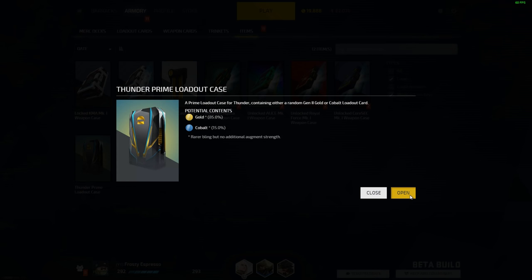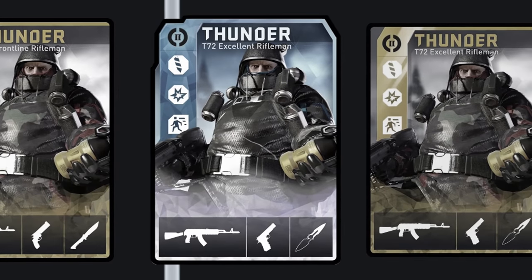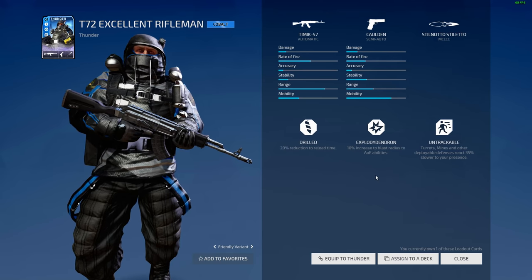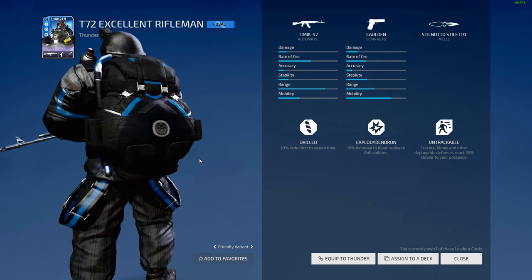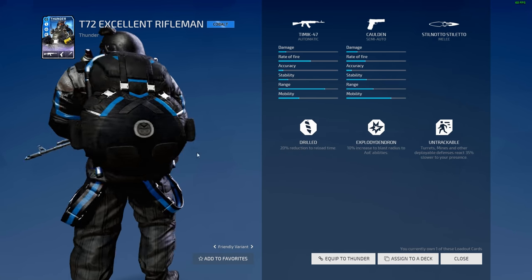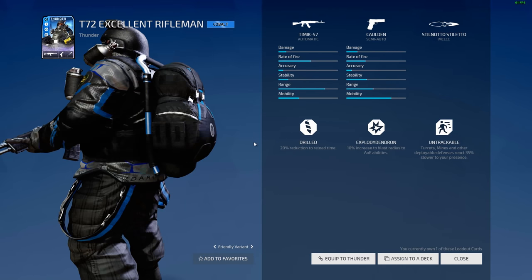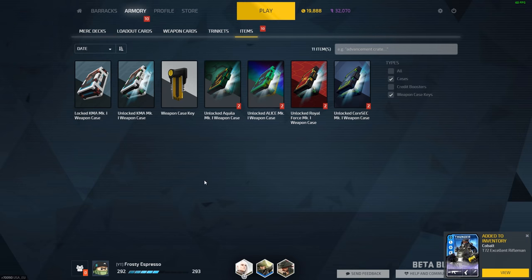And now we got the Thunder one. Will Thunder be godlike today and provide me a Cobalt? Let's find out. Yeah! Cobalt! Woo-hoo! The T-72 Excellent Rifleman. Nice — Timic Cauldron, Stiletto, has Drilled, Exploded Engine and Untrackable. If I believe right, there's really like two good Timic Thunder loadouts, but I can't recall what the other one is right now. I think it might have Spares. I'll probably play around with this loadout for a minute — nice, I'll take it.